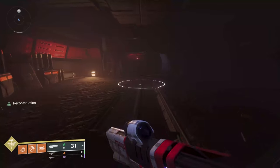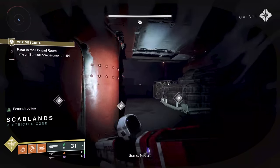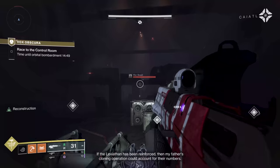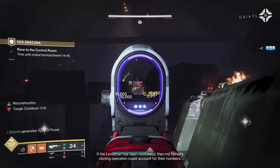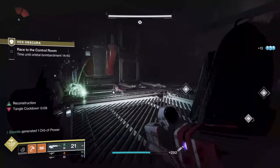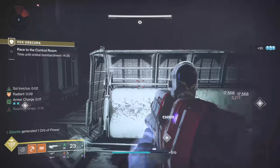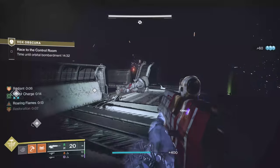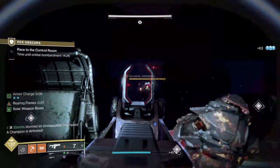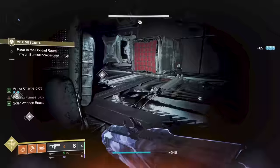Jump on in. Hit your rally flag first so you kind of get started pretty fast. You're going to have some enemies up here on this ramp, so just light it up. You're going to have some across the way. You're going to have your first unstoppable here — he's going to be marching up to my side. With heavy and my armor charge working, I can kill him pretty quick. That's why critical hits are good.